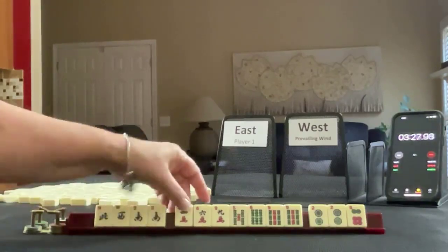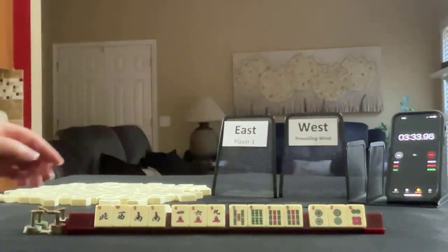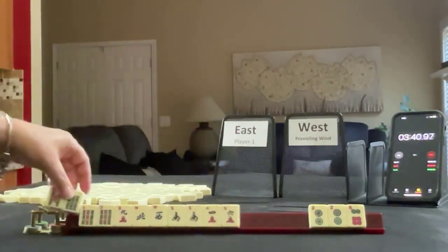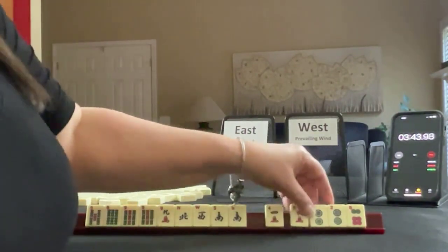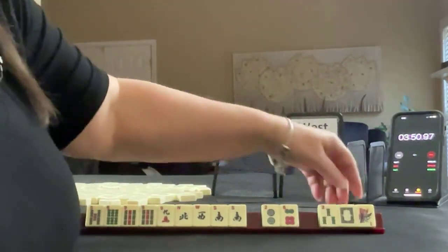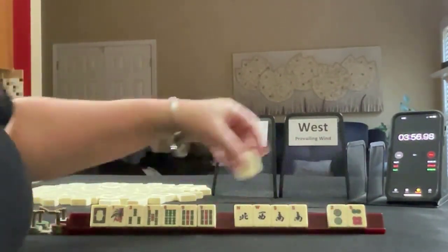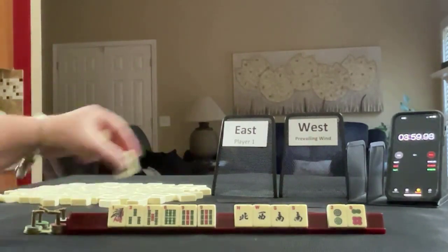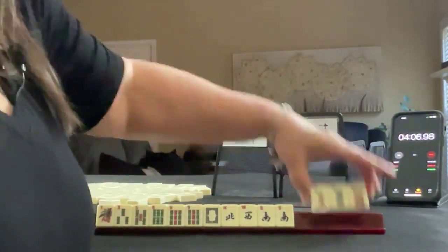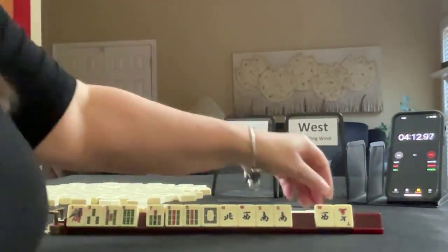We have North, West, South — 4, 6, 9 in cracks; 4, 5, 6, 9 in bams; and a pair of twos with a six in dots. I think I'd play a hand of honors again. Since we have a pair of nines, I think I would keep the bams and break up the twos. Let's pass these three. We got bams and a white dragon.